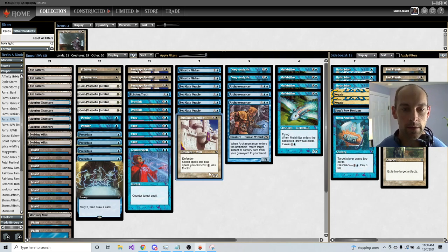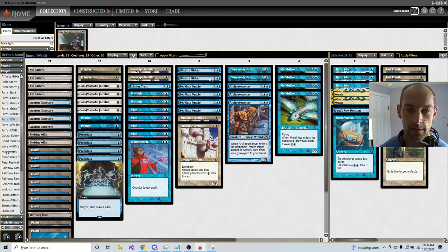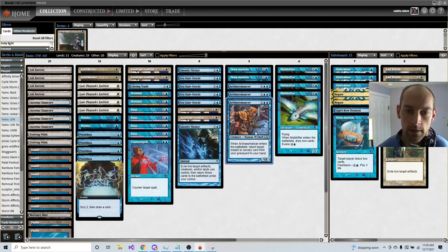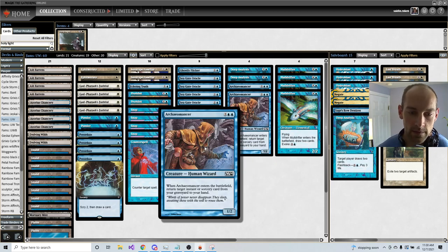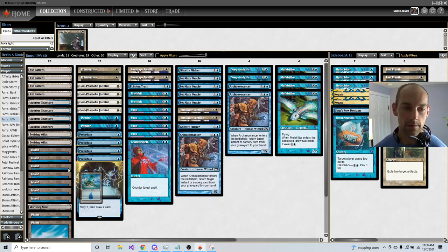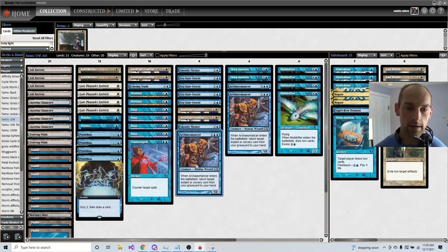The Familiar enables a combo, and that combo is two Familiars, one Archaeomancer, and one Ghostly Flicker. Ghostly Flicker says exile two target artifacts, creatures, or lands you control, and return those cards to the battlefield under your control. Archaeomancer says when it enters the battlefield, return target instant or sorcery from your graveyard to your hand. So if we have two Familiars, Archaeomancer, and Flicker, we can Ghostly Flicker an Island and Archaeomancer. We tap the Island for blue, flicker targeting the Island and Archaeomancer — that means we use Archaeomancer to get back Ghostly Flicker, the Island comes into play untapped, and that's mana neutral. So you just keep flickering however much you want.